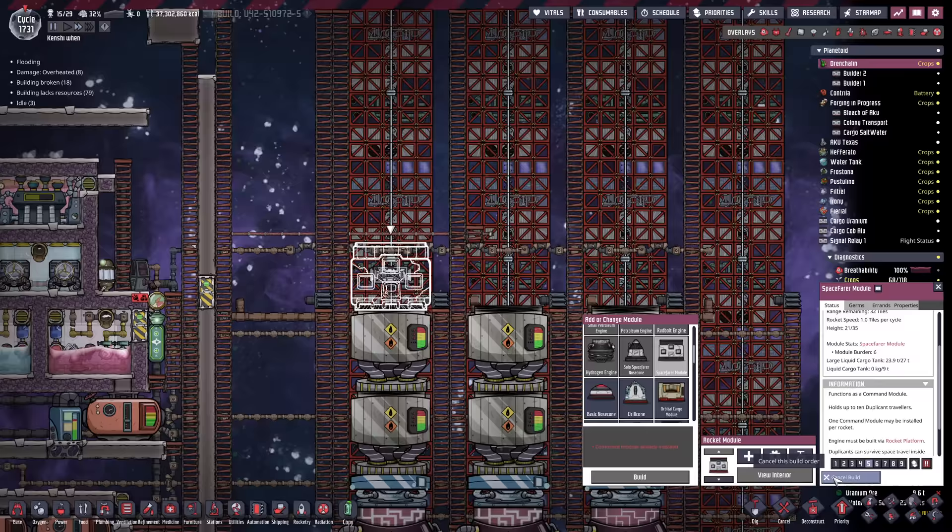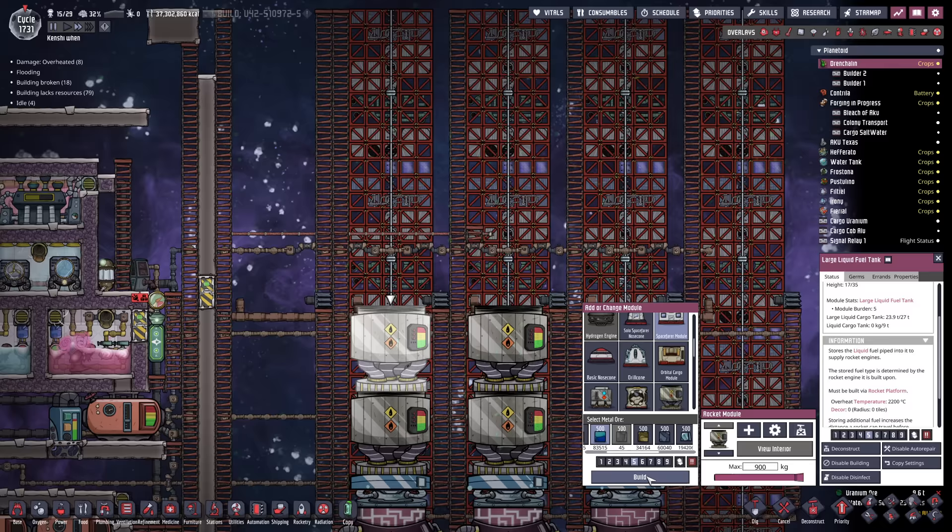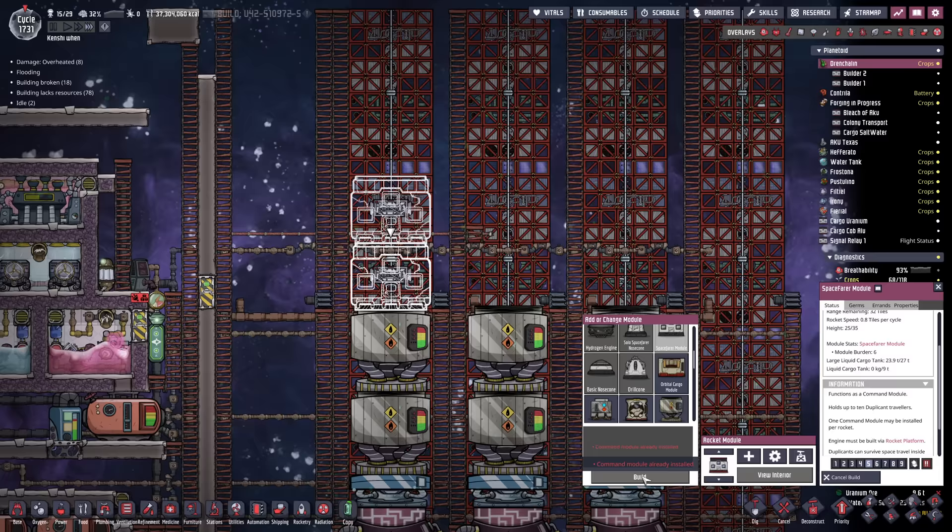However, if you select this and then say Spacefarer module and then double-click really fast... we're going to put the speed on max so the game runs a little bit slower. There we go - we've accidentally on purpose made two Spacefarer modules on a rocket. It's pure vanilla behaviour. You're not supposed to be able to do it, but it's going to give us some very funny options.